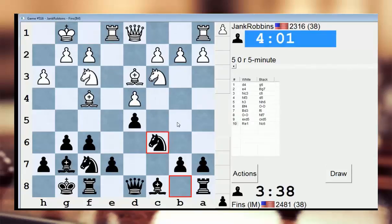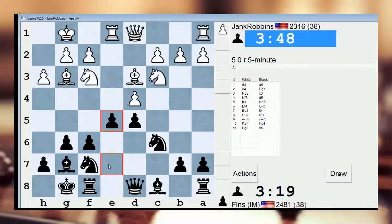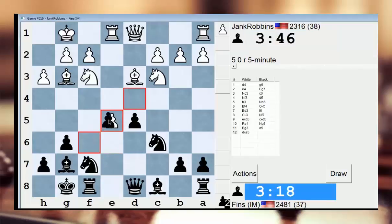He could play Bb5, though, and he could do that. I think he should do that. Although I might see some potential tactics. So if I play e5, he takes, I take with my pawn — what gives? I have a nice center, a very nice center. I don't see any tactics I have to be worried about. Let's do it. This pawn is defended sufficiently.